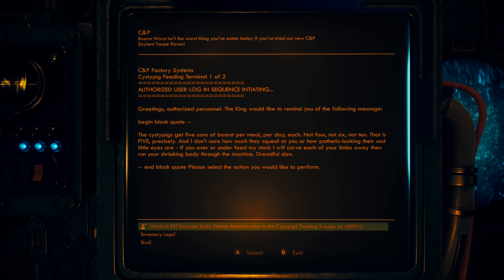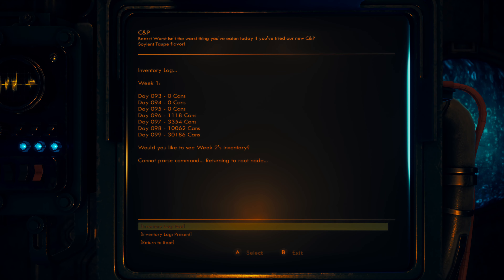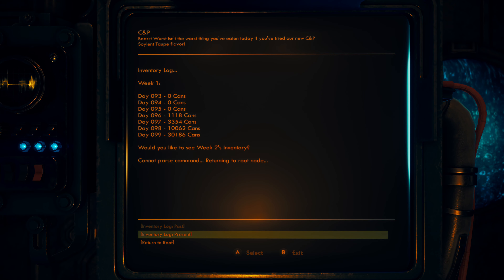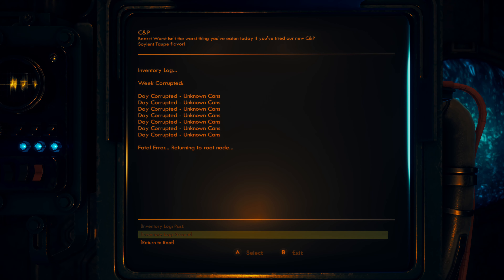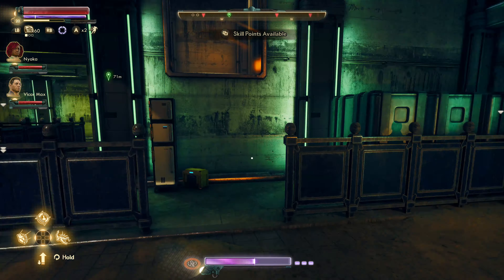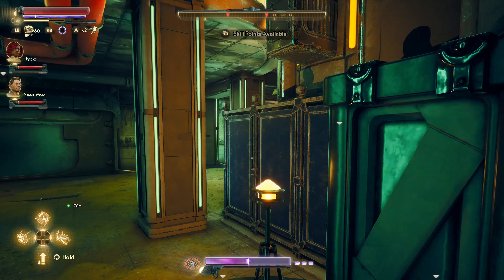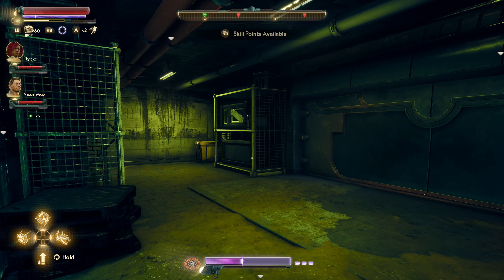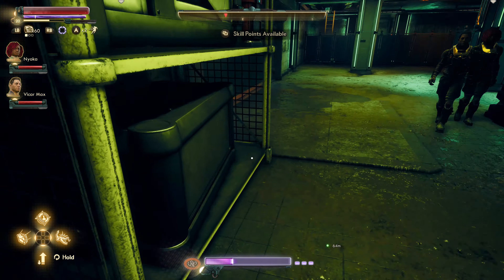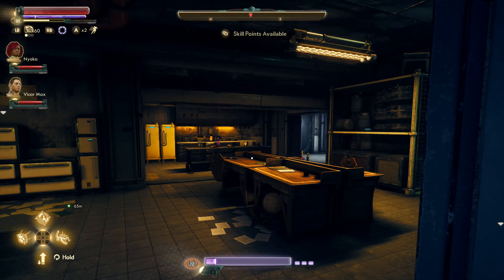I don't want to mess with the pigs. Inventory logs — zero cans previously, now they have a lot. There's a door over there and a way up top. Let's go this way. Don't mind me fella — there's a ladder over there. Let's go up this way. About to run out of Jazz here — that's not a good time to run out of Jazz.